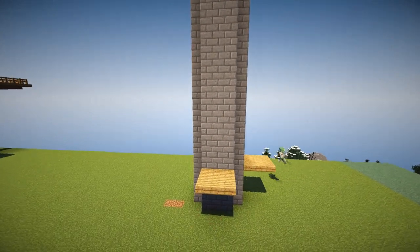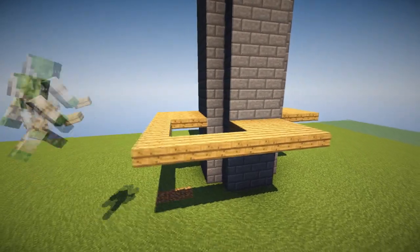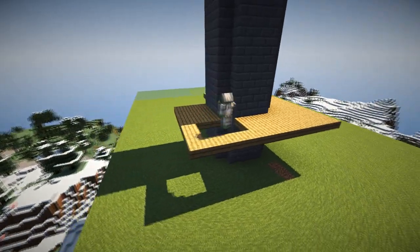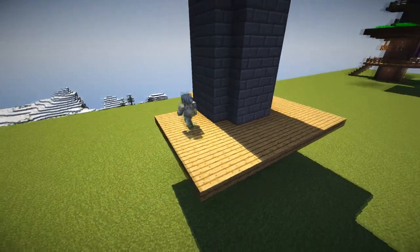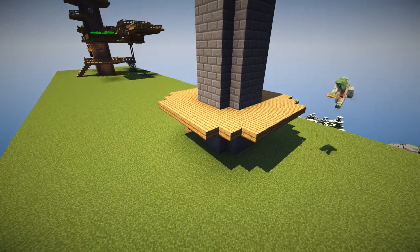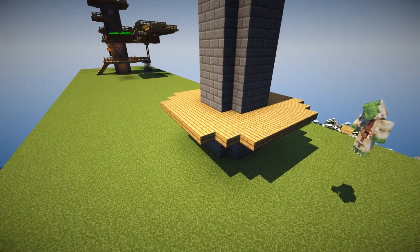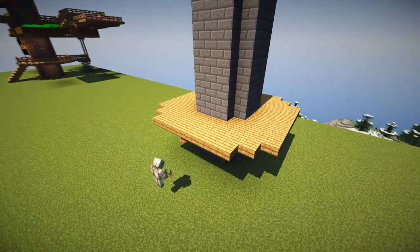Count up three blocks, then the block above it we're going to go for slabs — so it's a three by three slab layer on the fourth block up. Place three by threes on the north, east, south and west walls and join them up into one big square. Then in each of the corners, nibble away three blocks — one and then two on the diagonals — and that gets you your first little platform base.